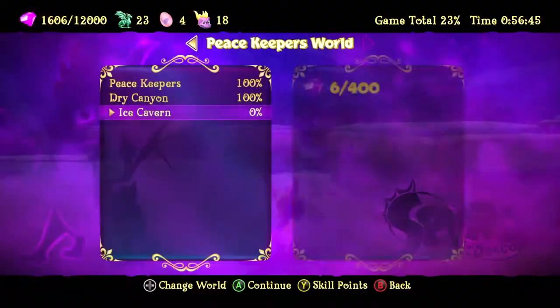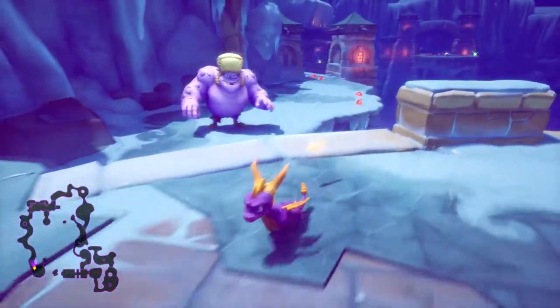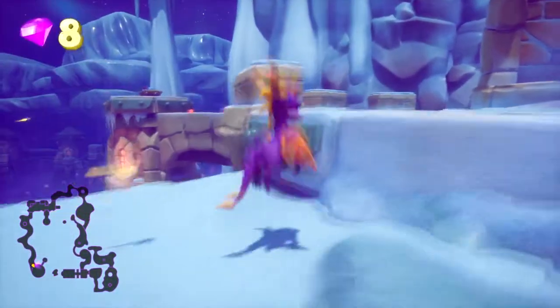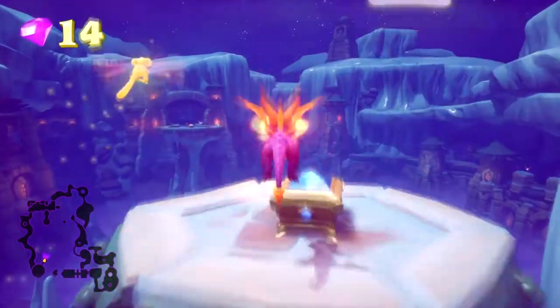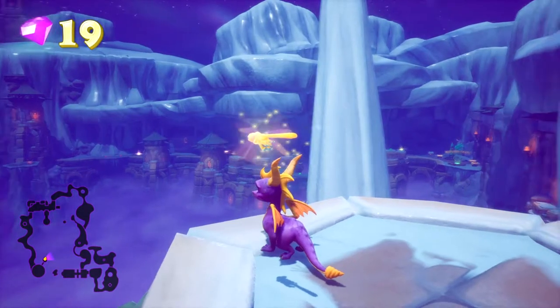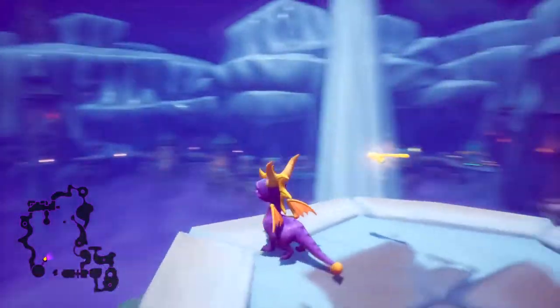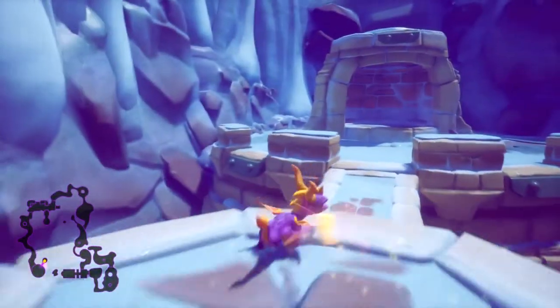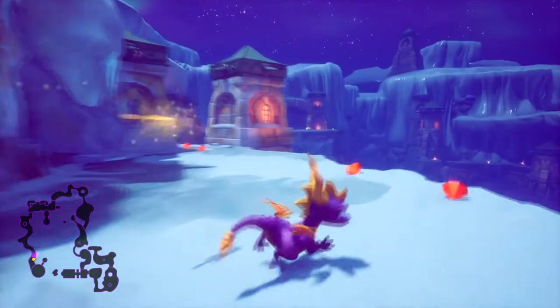Right, now the Ice Caverns - this is another 400 gem level, quite the big one. Let's get to work Spyro. It's also a very, very pretty level - look at all this treasure. There's the exit home. With the power of the Xbox One X we see all. These little bastards do throw snowballs at you.